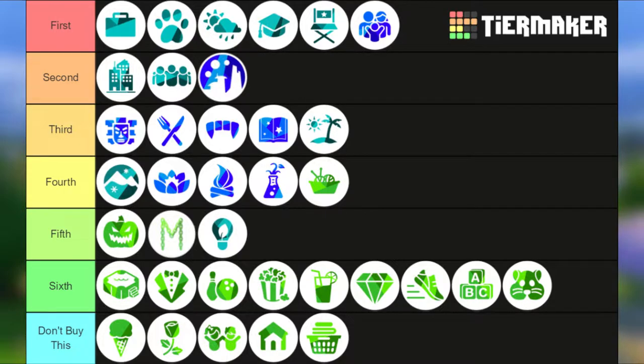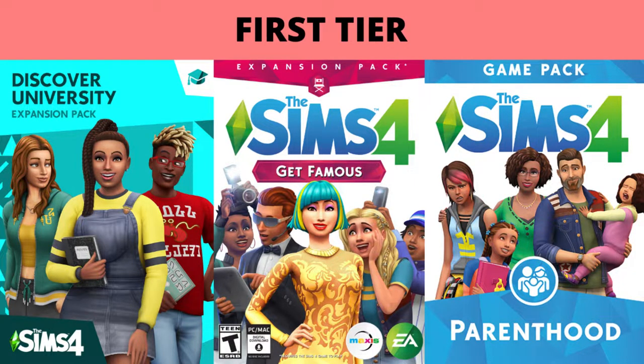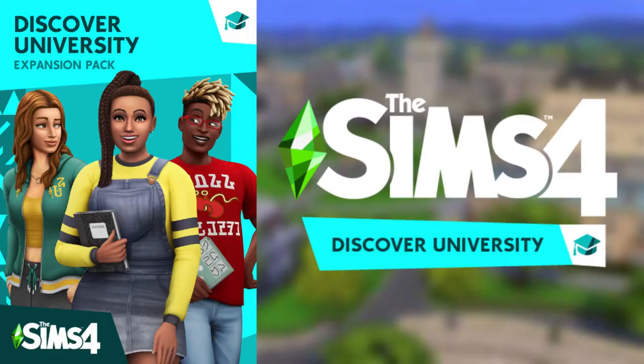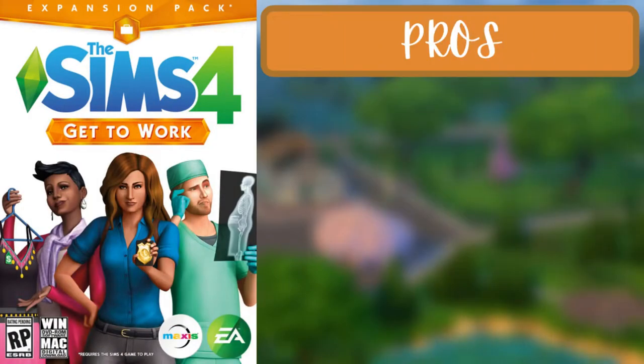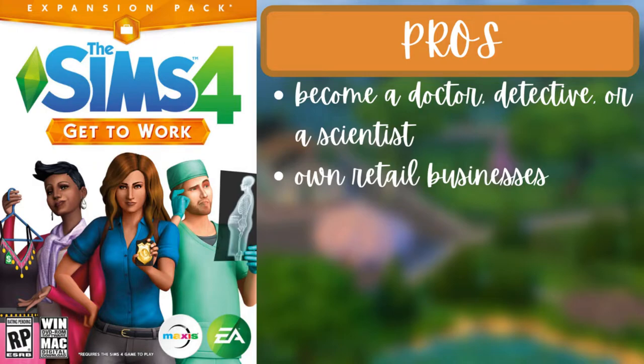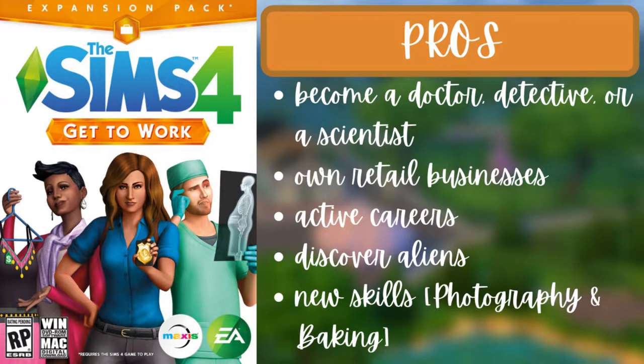For the first tier, there are six packs: Get to Work, Cats and Dogs, Seasons, Discover University, Get Famous, and Parenthood. For the first pack of the first tier, Get to Work, the pros are that you can become a doctor, a detective, or a scientist; you can own retail businesses; there are active careers; you can discover aliens; and there are two new skills — photography and baking.